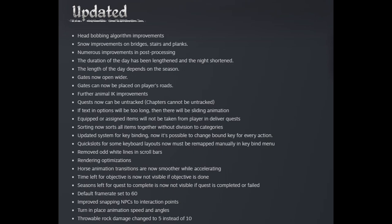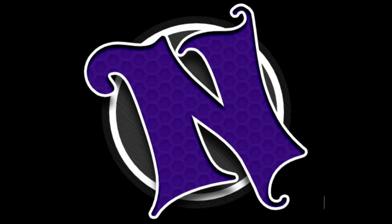Throwable rock damage changed to five instead of ten. I'm not sure that I have ever used the throwing rock in this game. I know I've crafted it, but I don't think I've ever used it. Early on I think I had tested whether the throwing rock was going to be viable to make money from — right after they changed the price of the rock from like one coin to like 0.01 coin. You could craft the throwing rock and sell each one for like one coin, but I think that all got changed. Anyway, they updated the German, Polish, Dutch, Swedish, and Russian languages.